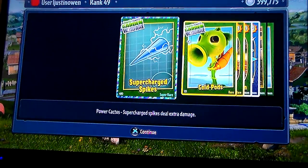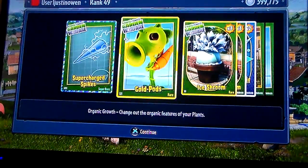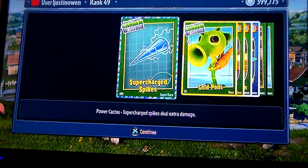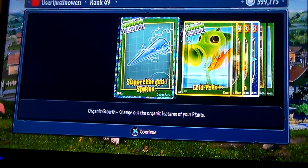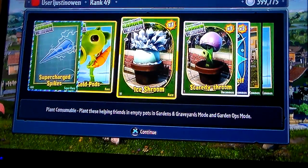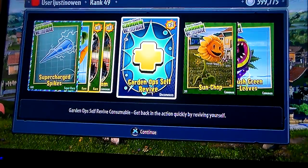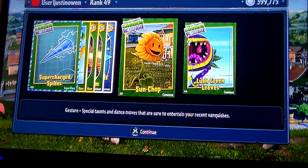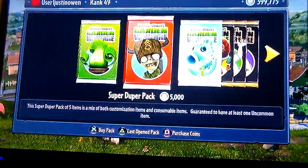What do you mean about gatling peas? Like for when we spawn potted plants. So it's the supercharged spikes, the gold pods, the ice shroom, the scaredy shroom, grown-up self-survive, sun-chop, the lush green leaves.